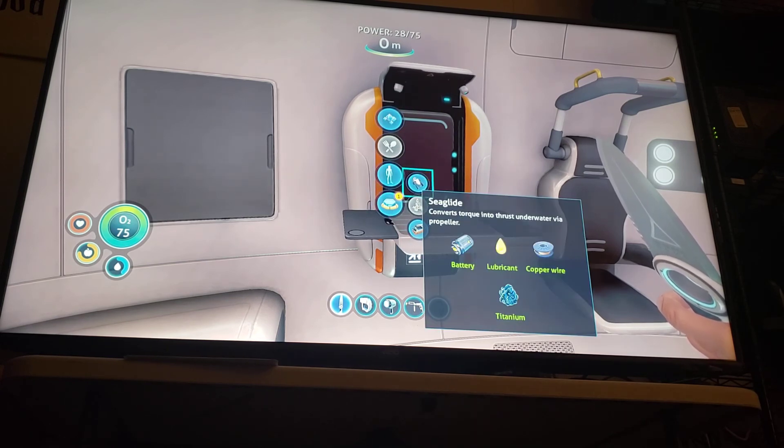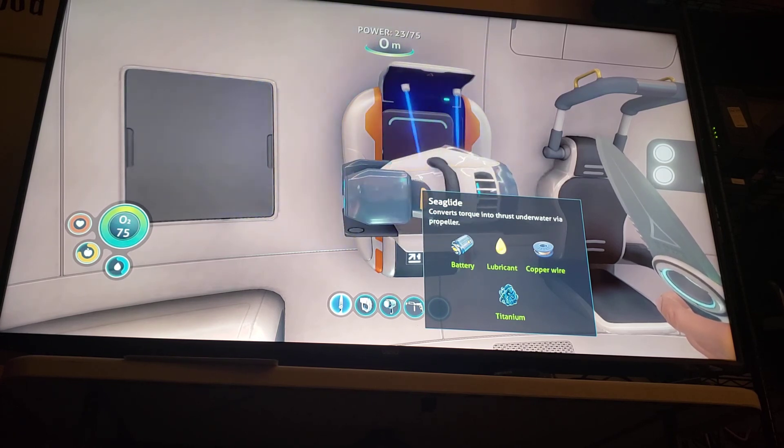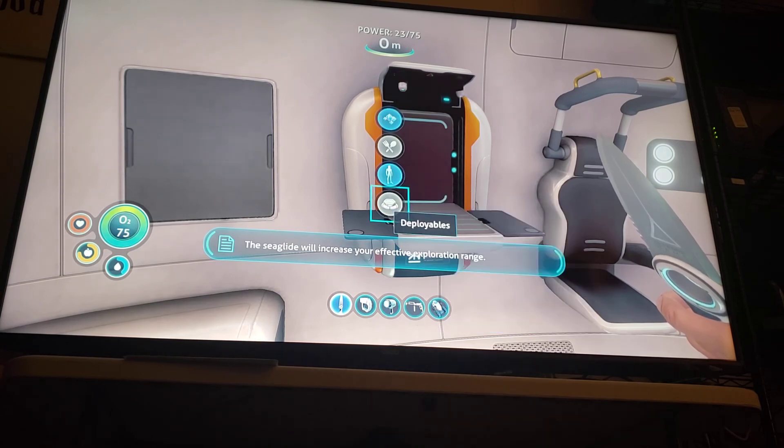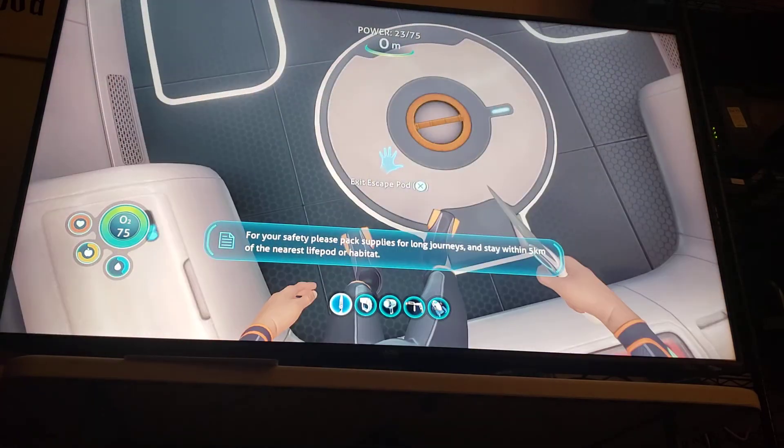Sea glide — there we go. The sea glide will increase your effective exploration range. For your safety please pack supplies for long journeys and stay within five kilometers of the nearest lifepod.